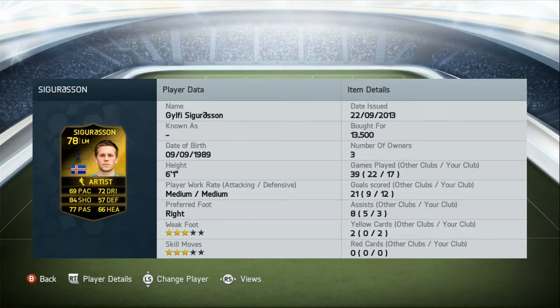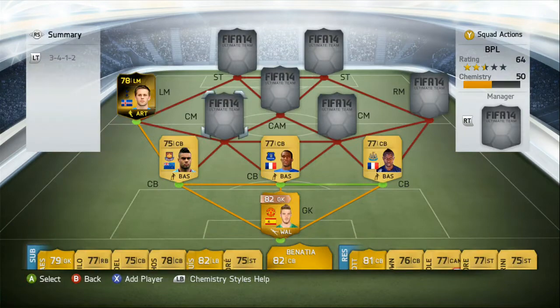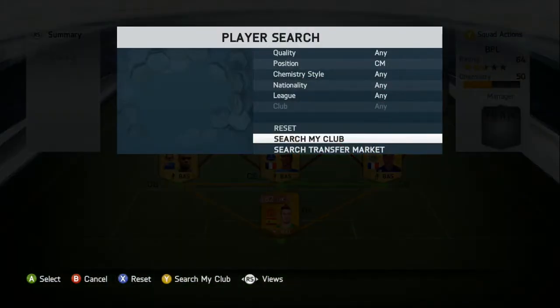Moving on, we have Gylfi Sigurdsson. He is a tank. Standout stats being 84 shot, 72 dribbling, 77 passing. His pace feels a bit more but it's not really necessary in left mid. His shots are just phenomenal — the finesses, the curl on the ball and the power he can put behind it are just immense, just like his passing which he sends all the way up the pitch.